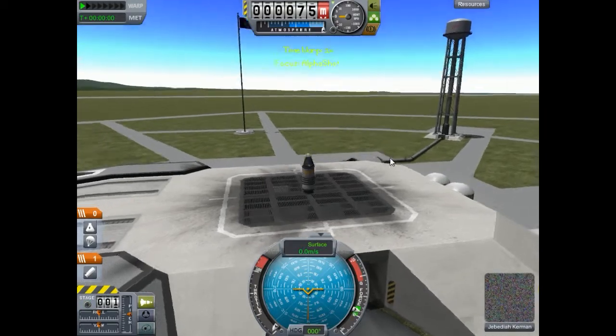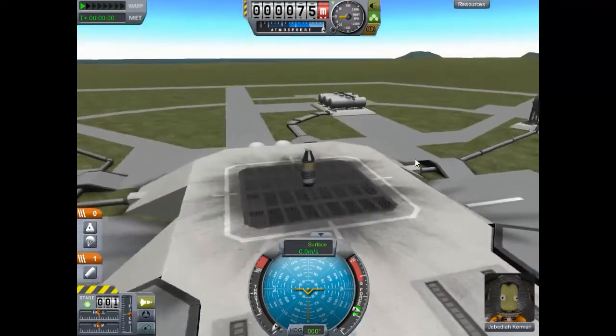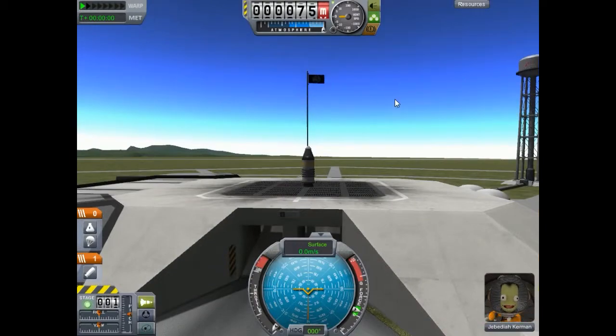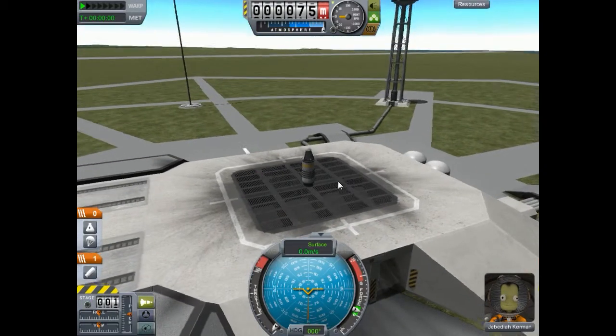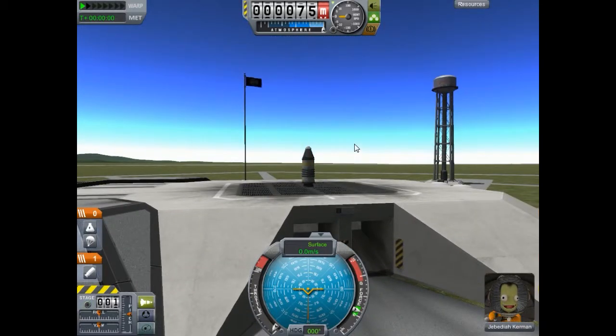It takes just a moment and then we'll be out here on the launch pad. This is what the launch pad looks like - they've taken some pains to make it look realistic, which I appreciate. No matter how you build your rocket in the VAB, as soon as you come out here it's going to bring it down and place it on top of the gantry. All right, we're going to go ahead and launch in five, four, three, two, one.